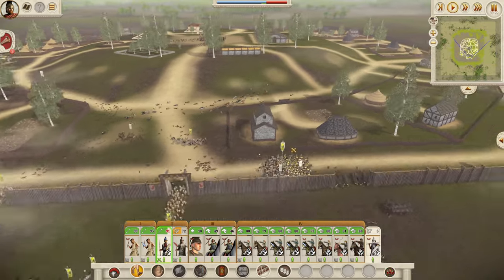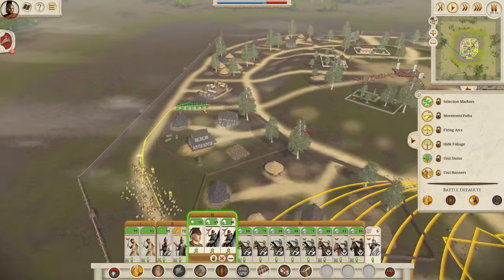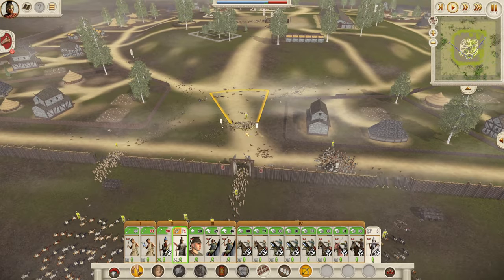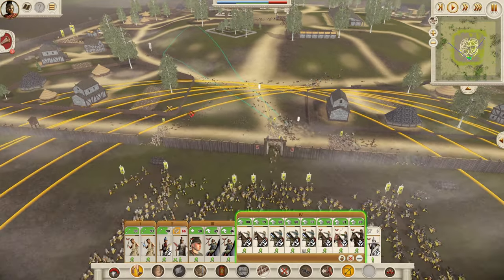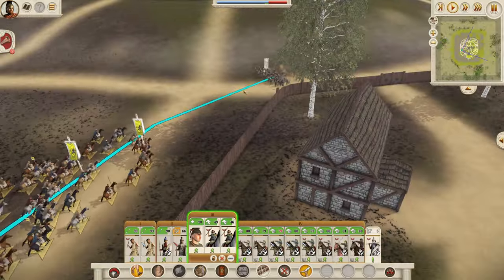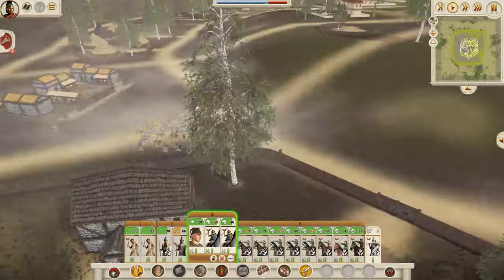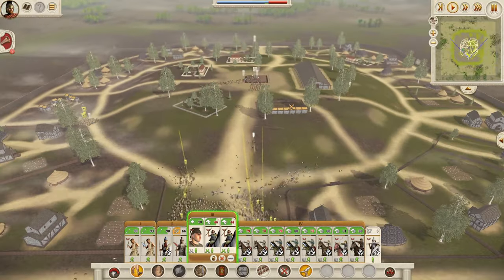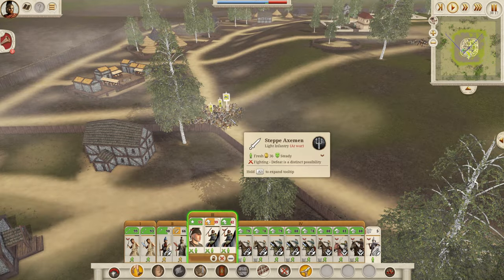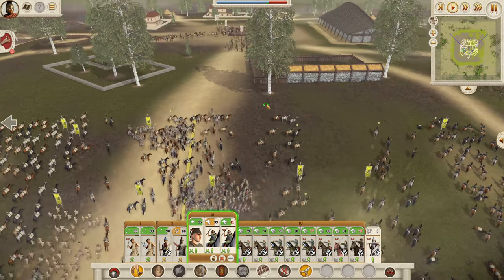We've managed to get some of the steppe axemen and steppe cavalry over to us here — that's looking rather good. I'm thinking of charging these steppe axemen and then all we've got left is two steppe cavalry and some archers. Let's bring our horse archers in — the fun part. Let's charge the steppe axemen. Rally the men with our general so he doesn't die. Most of this is prodromoi so it's not going to be hugely strong. The steppe axemen are putting up quite a fight but our general will handle them. There we go, got rid of them — very nice!